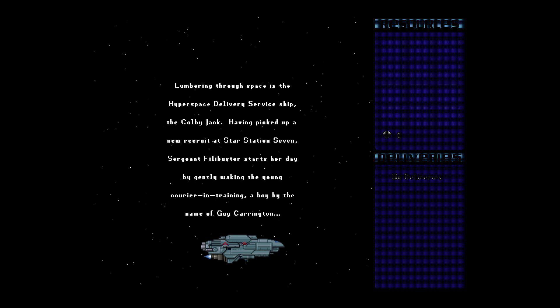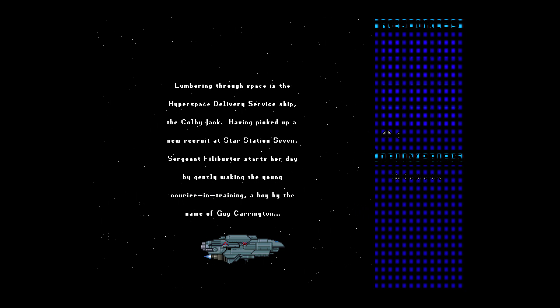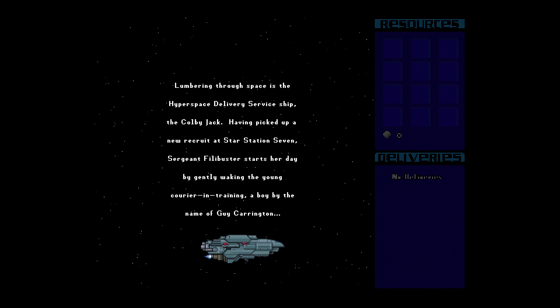Hyperspace delivery service in the Colby Jack. Having picked up a new group at Star Station 7, Sergeant Filibuster starts her day by gently waking the young courier in training, a boy by the name of Guy Carrington.